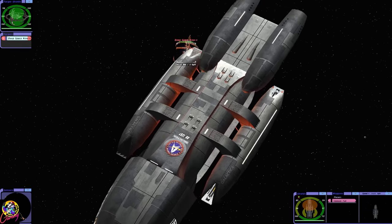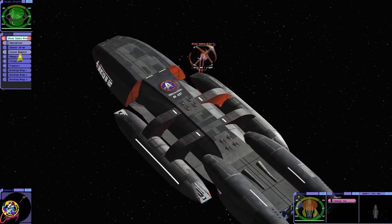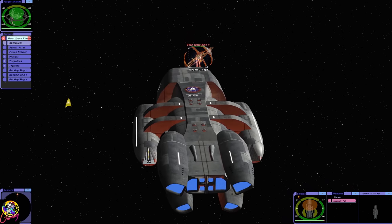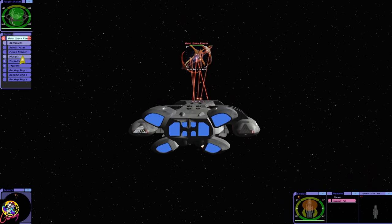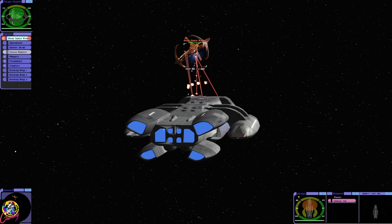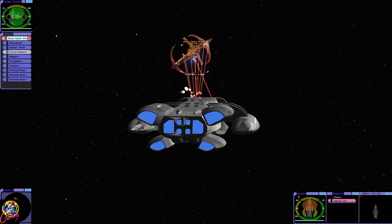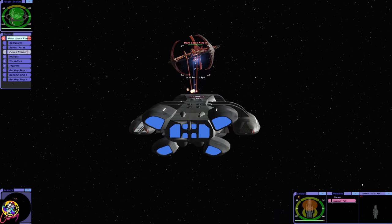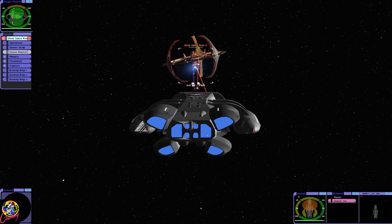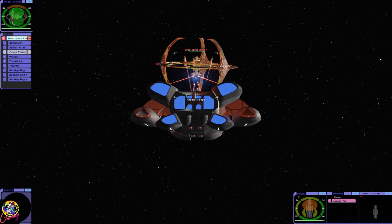Sisko, I'm coming for you. What to go for first? Where's the shield generator? I'll just go for the fusion reactor. Look at that - we're just draining their shields. Although, our armour has been hurt a little. We've got a little bit of hull damage, but that's probably from the collision.